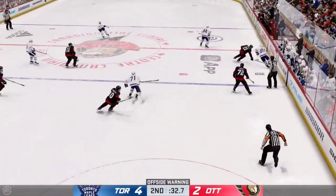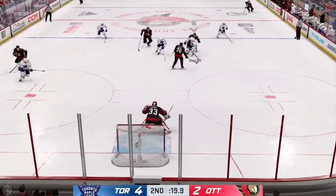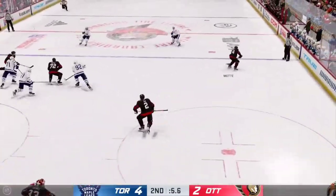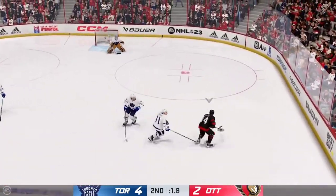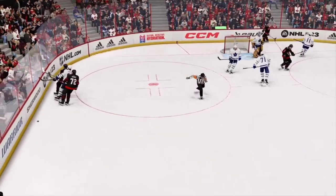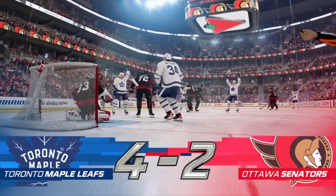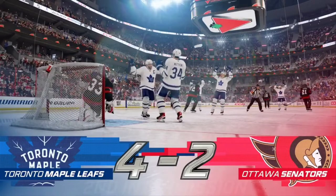Ottawa's gained possession — poked away at center by Kessel. Takes the feed at the point — oh, he got all of that. What a save by Talbot! He tracked that puck really well. The puck gets passed to the slot and he has to make the save on a dangerous chance. Takes a shot — and that brings the period to an end. Ray and Carlin are off to get some poutine from the concessions — we're coming back with period number three in moments.